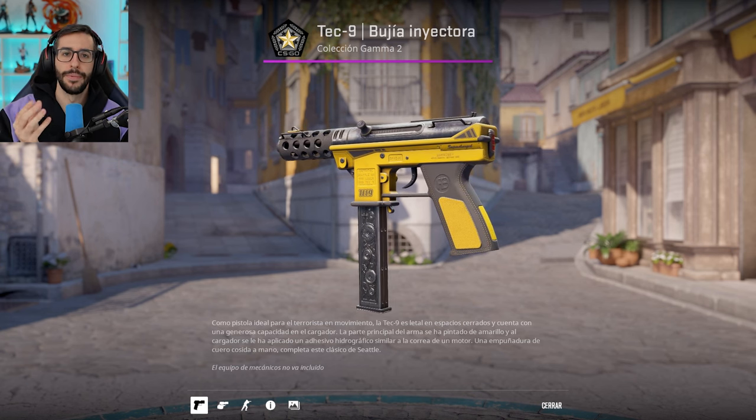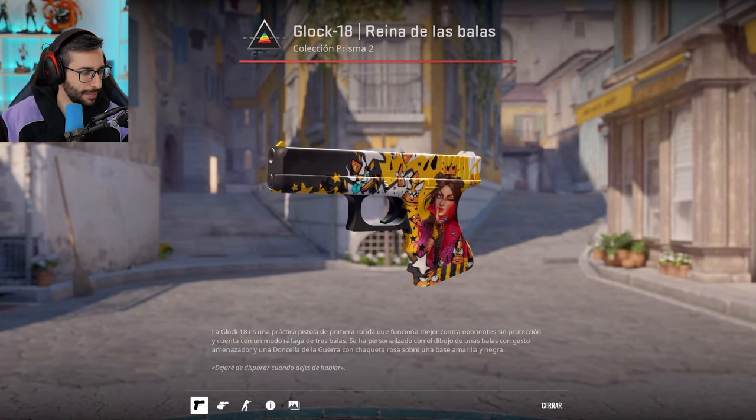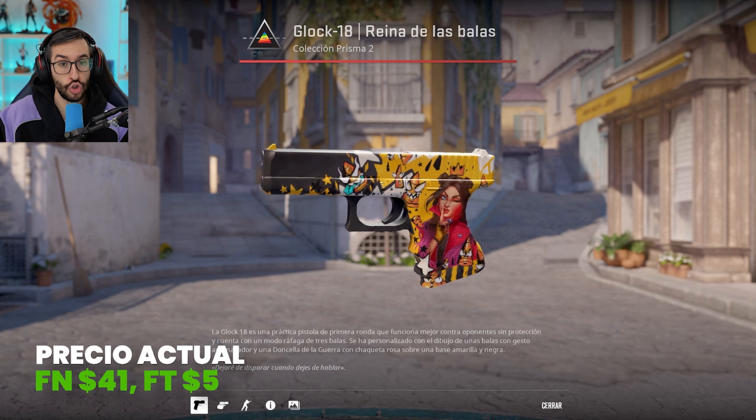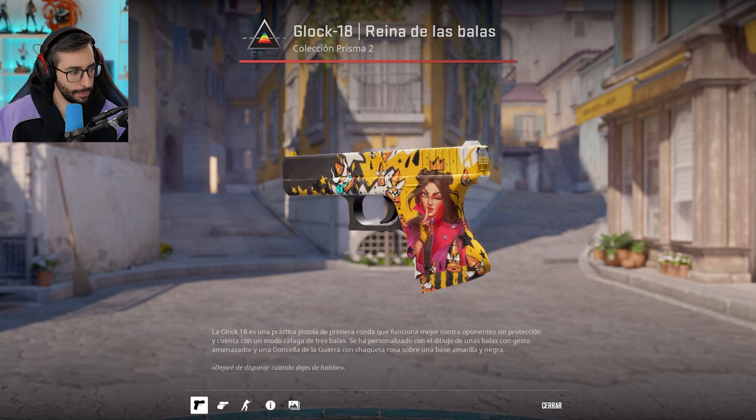The gloss simply means the colors look a bit more muted. Now for the pistols in the expensive range, we have the Glock-18 Queen of Bullets. In Field-Tested it is $5, but in Factory New it goes up to $40 — so the difference is very noticeable there.